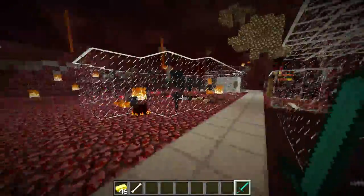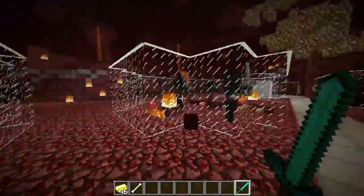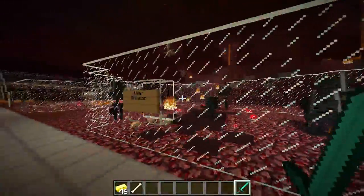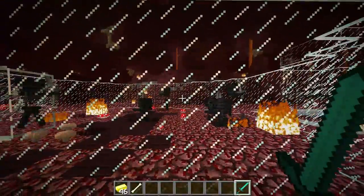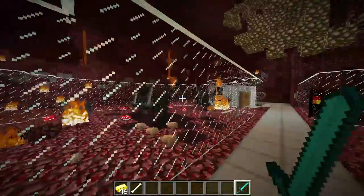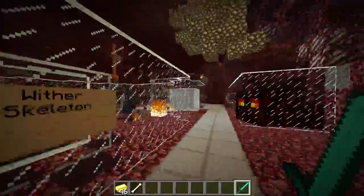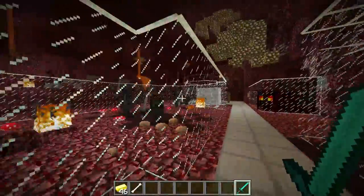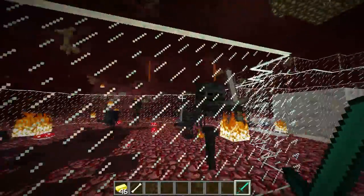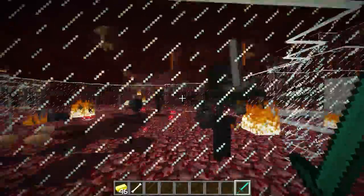The wither skeletons — these guys spawn in nether fortresses only. If you see them outside of it, they just wandered over there. They drop some important items such as the wither skulls, which can be used to make the wither boss itself, so you can get the nether star which then creates the beacon. These guys are extremely useful but they do not spawn very often, so you have to spawn-camp them — repeatedly kill them — and it's really hard, it takes a long time. Those are the wither skeletons: they're three blocks high, they drop coal, stone swords, and very rarely their heads. They give you the wither effect which makes you just die, and they gain health from your health being lost.